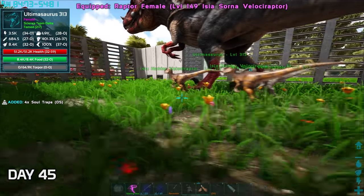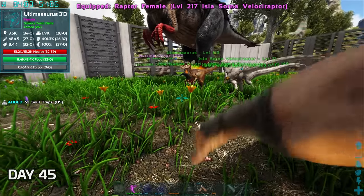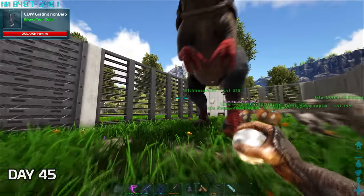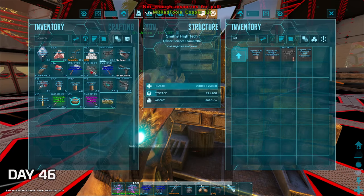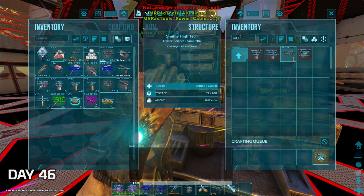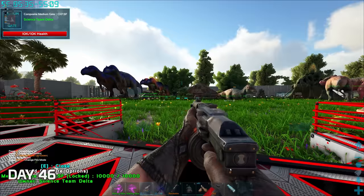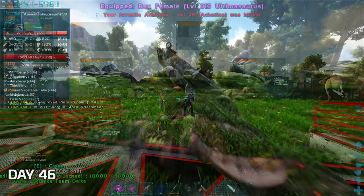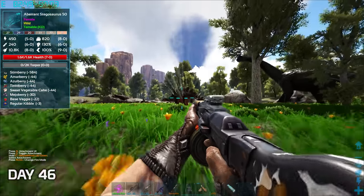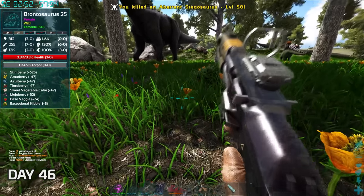On day 45 we started by releasing the raptors into their new dino pen. I was getting tired of the old shotgun I had been using and was looking into getting an upgrade. After making all of the prerequisite stuff for my shotgun I finally crafted it — it was highly customizable as well. The V83 was way more convenient than the pump shotgun. It's gonna be a breeze taking down hostiles.